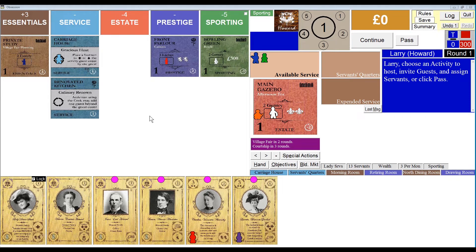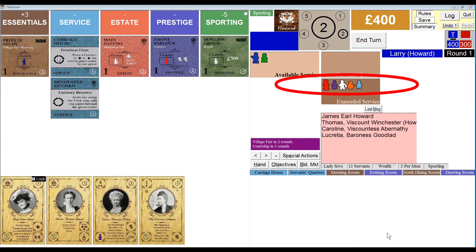There are two carriage houses included in the Upstairs-Downstairs expansion. As usual, any time you employ the hall boy and add him to a guest card or the carriage house, he is moved to expended service along with all the other servants you use that turn.